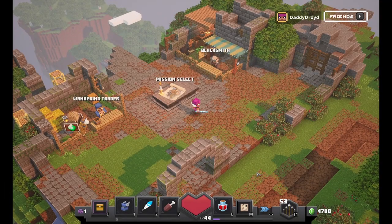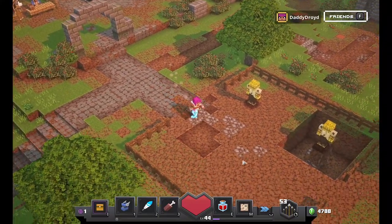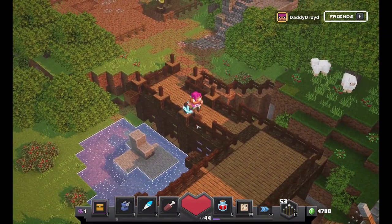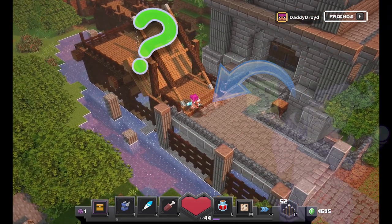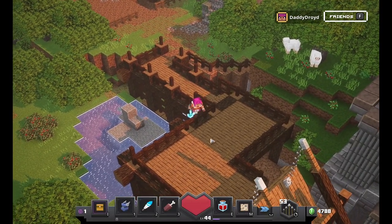Hello everyone and welcome to another TDR Family Gaming video. This is Droid TDR and we are here in the camp in Minecraft Dungeons, still the beta version that we're playing with. I'm going to show you something crazy that I stumbled upon — how did I get from over there to over here when the drawbridge is up? Well, a little bit of magic, a little bit of fancy footwork, and I'll show you how it's done.